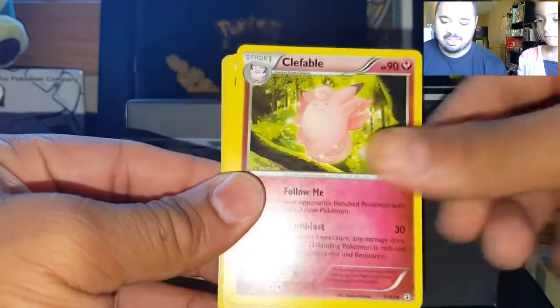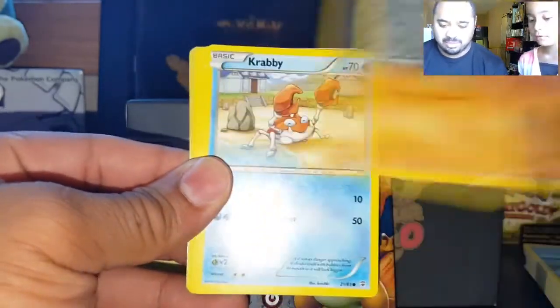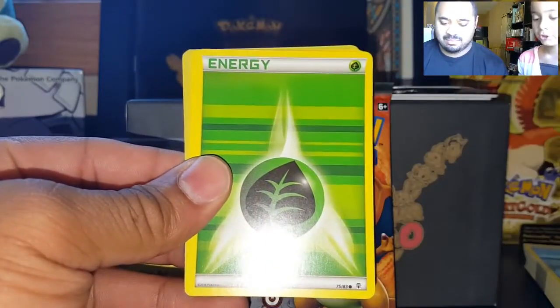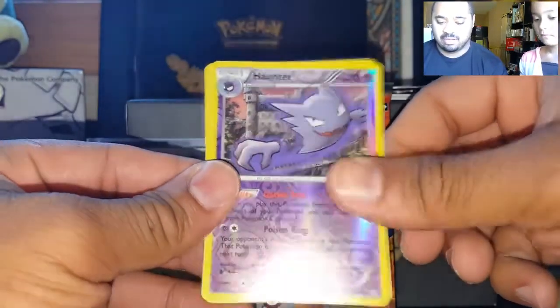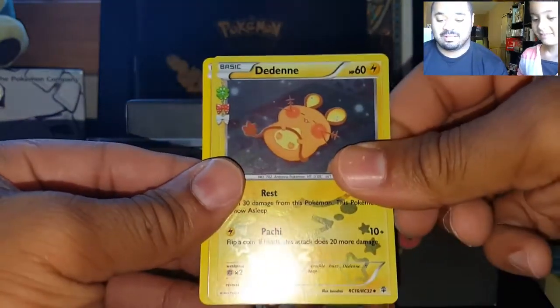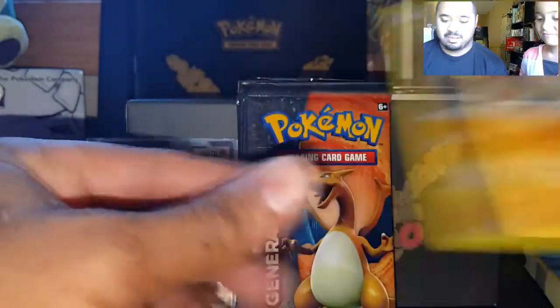Next pack — Blastoise art. Cards: Clefable, Machoke, Krabby, Machop, Energy, Leaf Energy, Geodude, Geodude, Haunter, Reverse Haunter — which we actually need for our collection — Doduo, and a Hitmonchan Regular Rare.